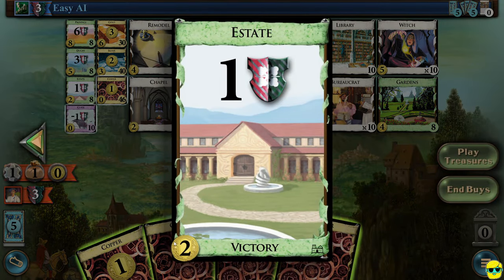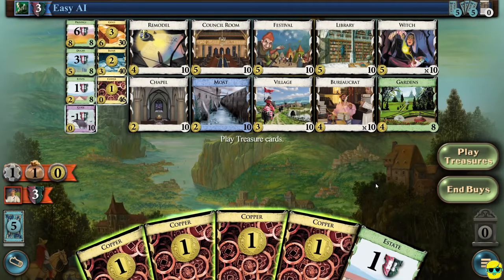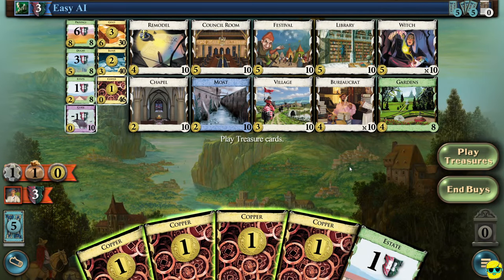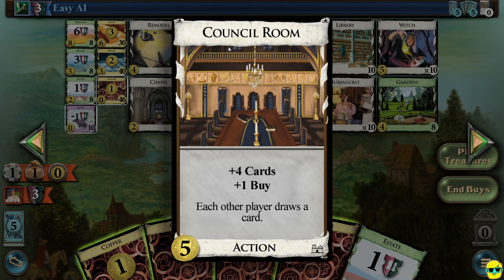Having provinces is much more powerful than having estates. Remodel is an interesting card if you want it, but if you don't want to trash cards, it might not be where you go. What you need to decide is what you want to purchase and how you want to upgrade. When you're first starting out in Dominion, it's going to take a while to understand what all the cards do, how they combo, synergize, work together, and how they're going to affect the way the game is played.